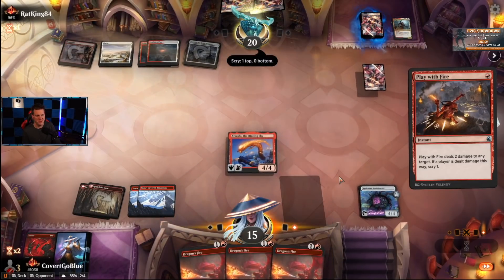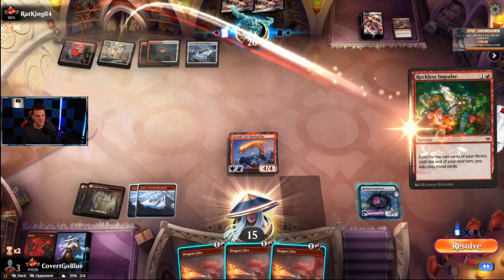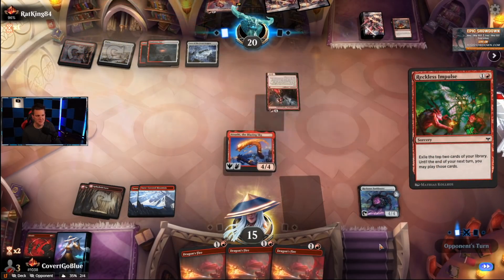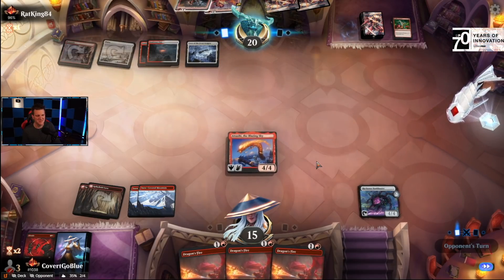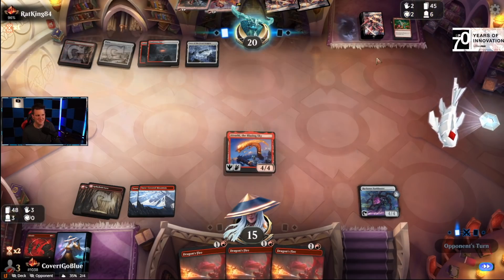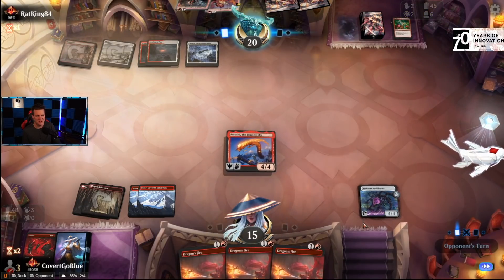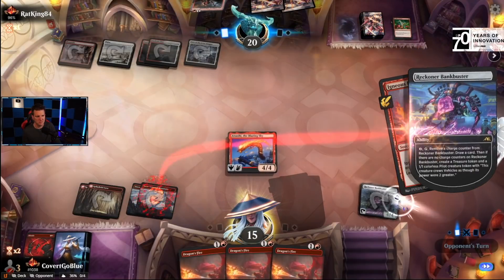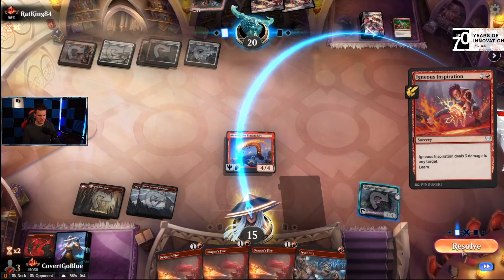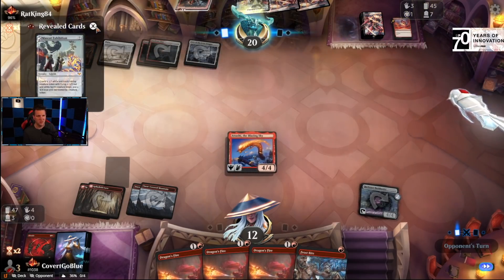They could be bluffing me, but it's not like we're really losing. It'd be weird if they can't hold up mana here — means they're gonna take some damage. That's not exactly what they wanted to see. I mean, they might burn my face — yep. We're at 12. You have to be a little careful, but they're not going to hit us with any creatures; they're gonna have to do it all with burn.